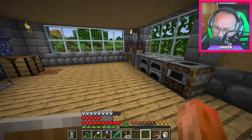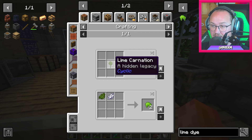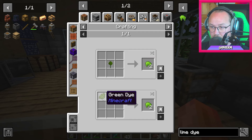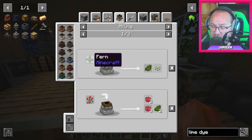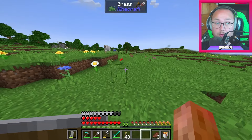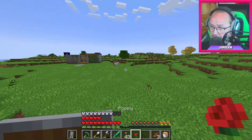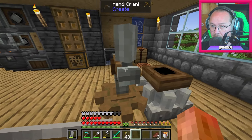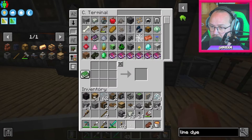Okej, vi måste göra lim. Det gör man med deg och lime dye. Lime dye kan vi hitta i den Cyclic-blomman, men också green dye. Green dye kan vi nog göra av fern också — och rose bush. Men får jag green dye om jag millar en vanlig poppy? Nej, det blev bara red dye. Då vet jag det.